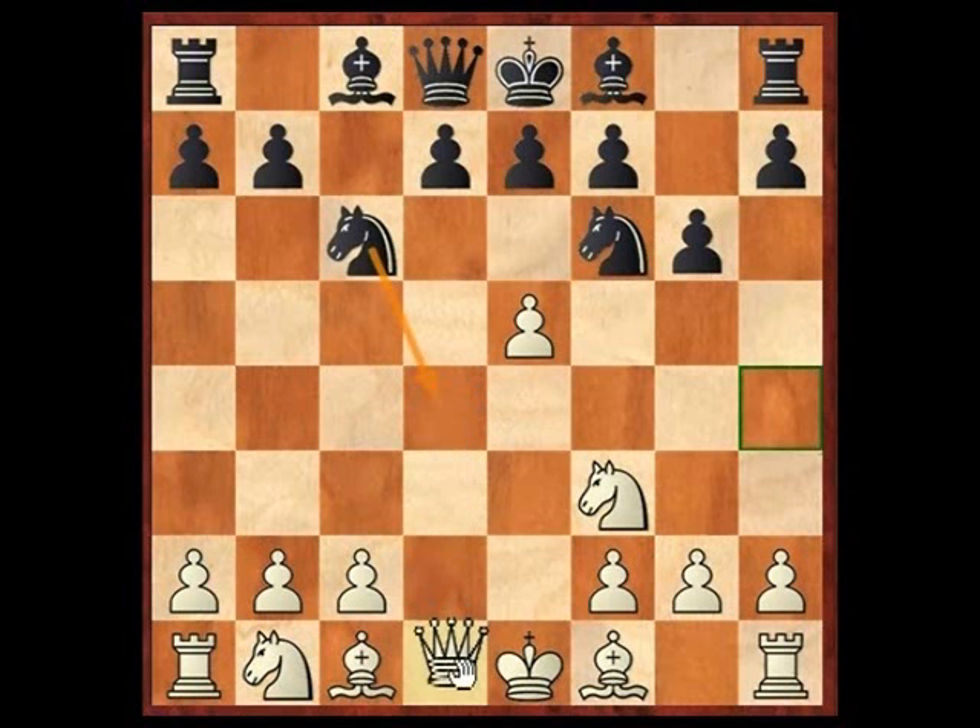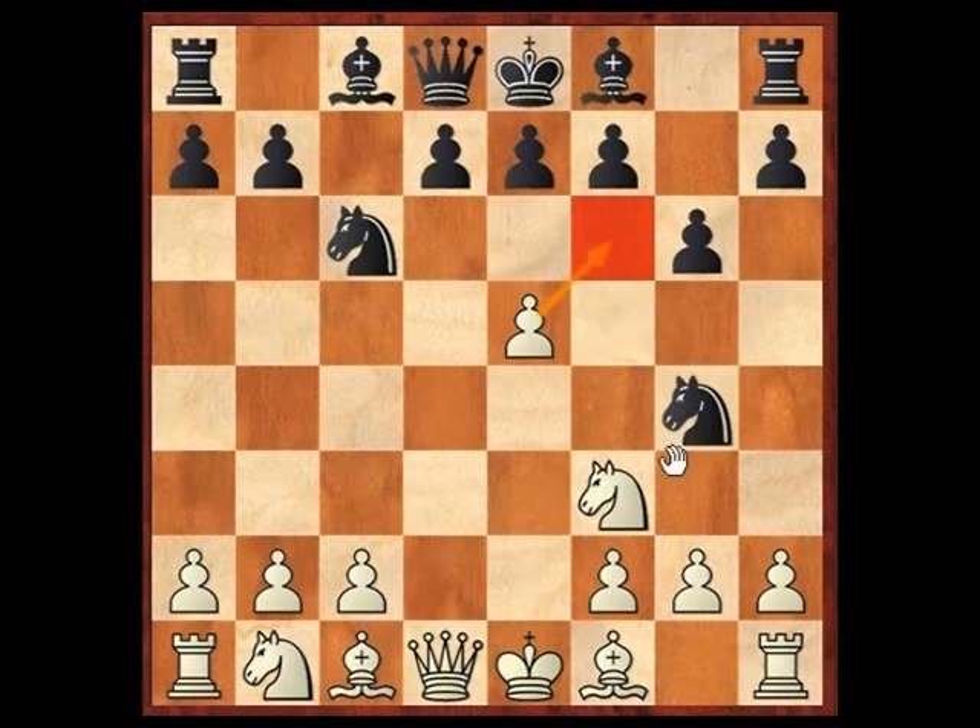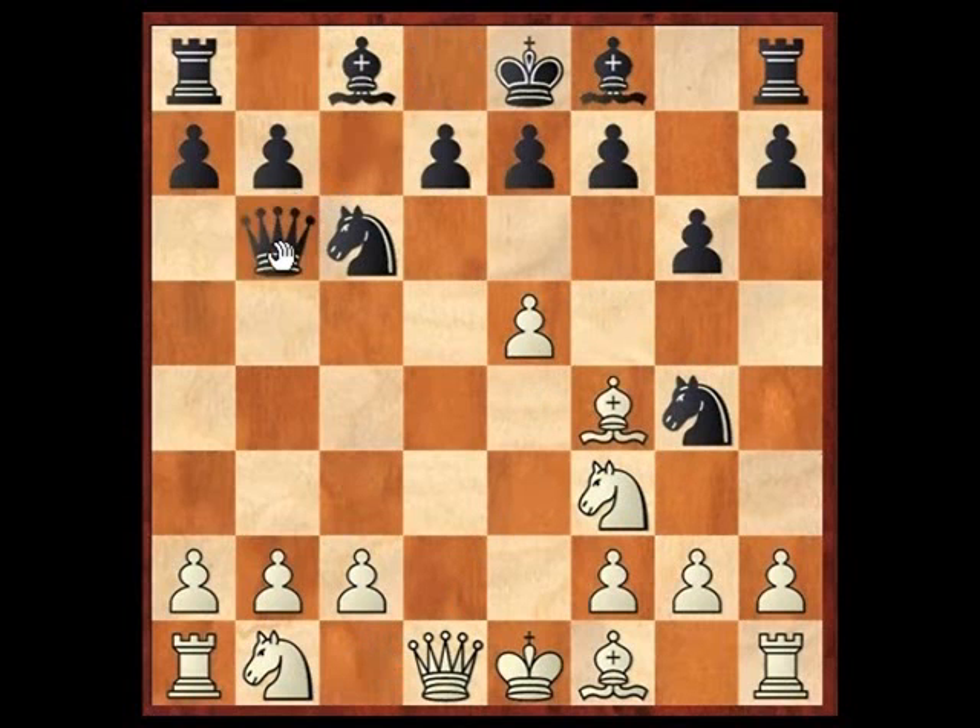If white decides to play queen d1, basically expecting to go after the knight once it defines its square, black has some cool options. Let's say knight g4, then bishop goes to f4 defending the pawn, and now queen b6. I haven't run this position with the engine, but it looks very, very attractive for black.